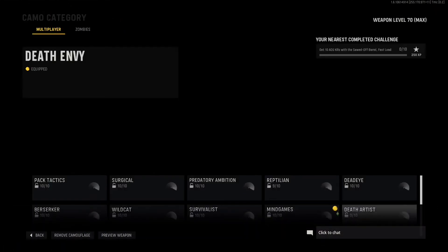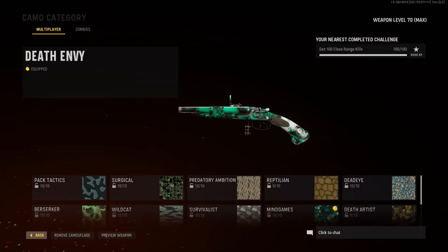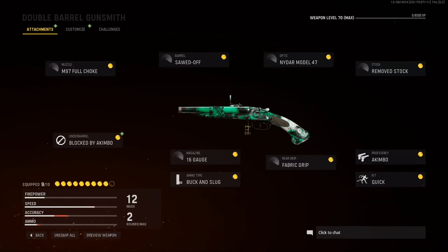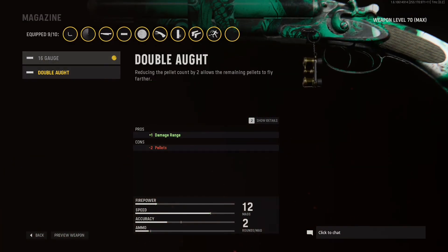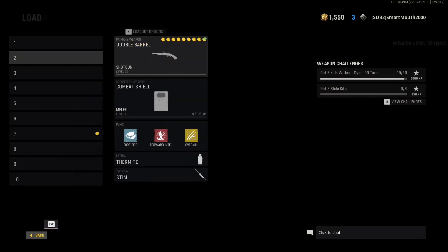Then I was using the double barrel shotgun to get diamond, and I went to the last camo challenge. It's telling me to use certain attachments, but those attachments don't even exist on the gun — it makes you use a certain ammo type that literally is not an option to put on your gun. So you just can't get diamond for shotguns.